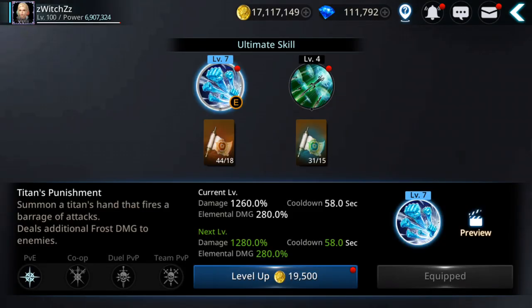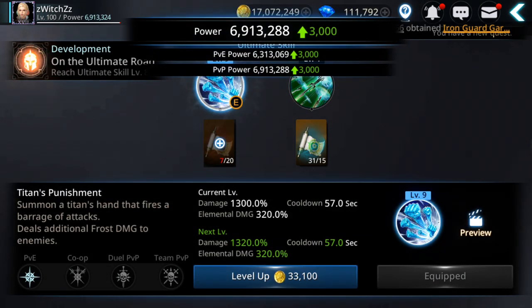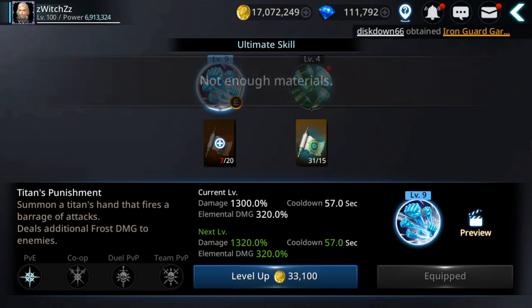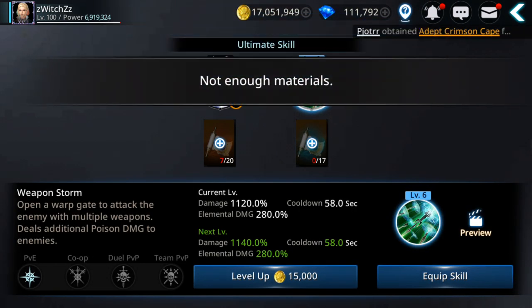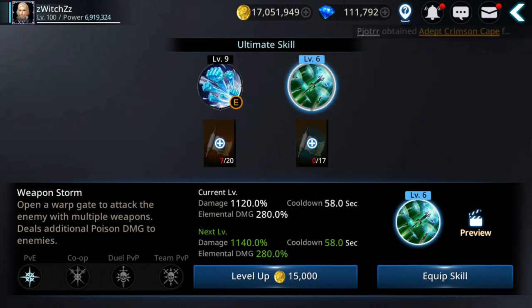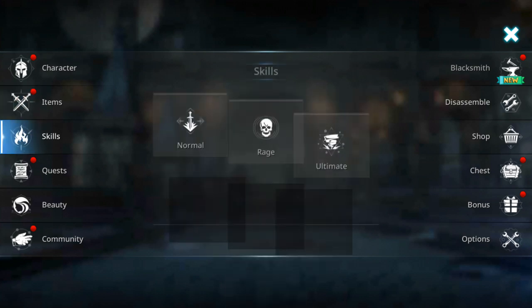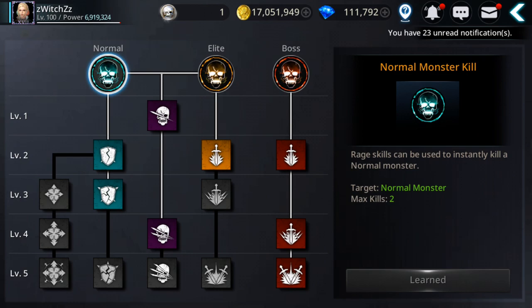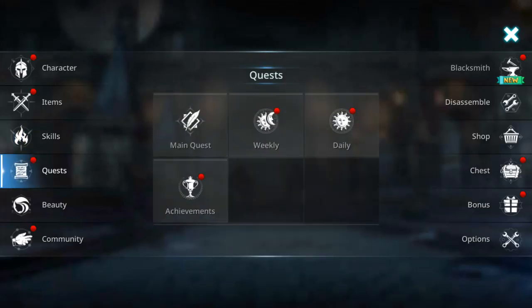For the ultimate skills — one is level 9, one is level 6. There is also rage skills — you can get those from achievements, guys.